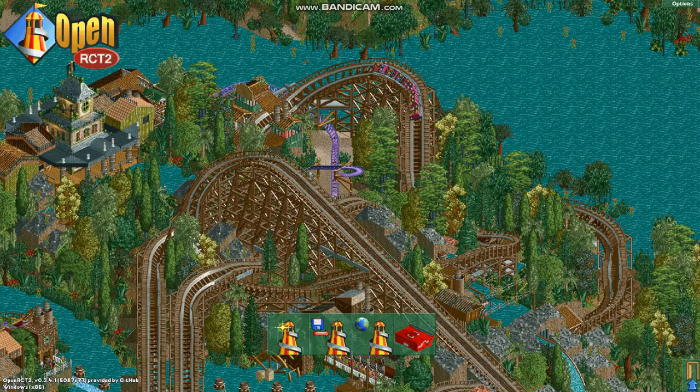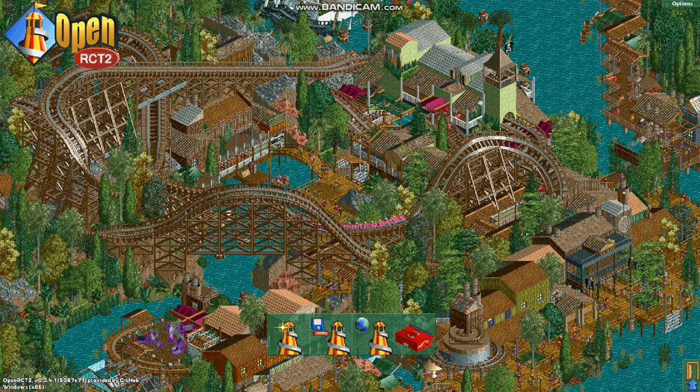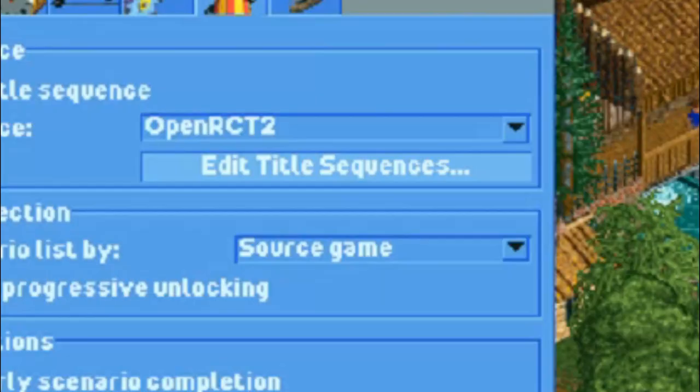If you ever wanted to go into the file of this park you see here and do your own take on it, there's a way. All you have to do is go to Options, then you click on Miscellaneous, and Edit Title Sequences.